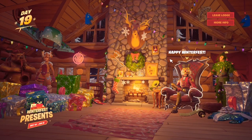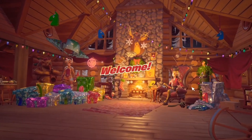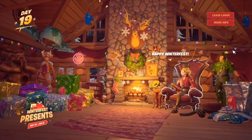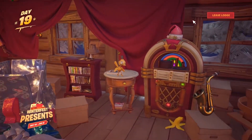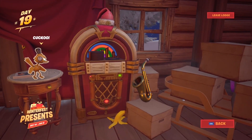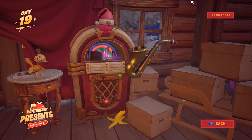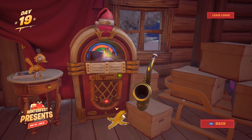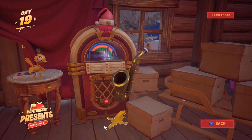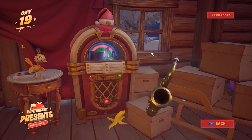That's one possibility for where the Monk skin could be when it comes out. If it's going to be in the cabin, it would probably be over in the corner where the little chicken, banana, and saxophone is, and that little hat. Maybe we might get another version of the Nog Ops, or maybe another free emote. When you click the Peely thing — look, there's a Peely in the background.